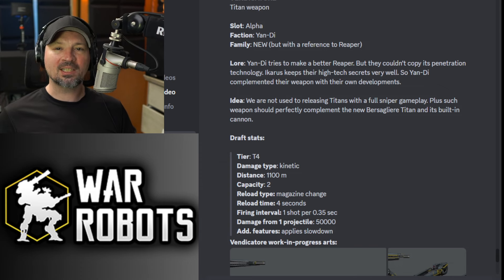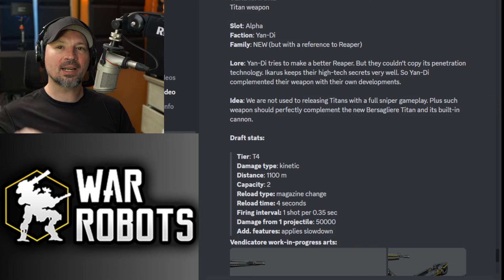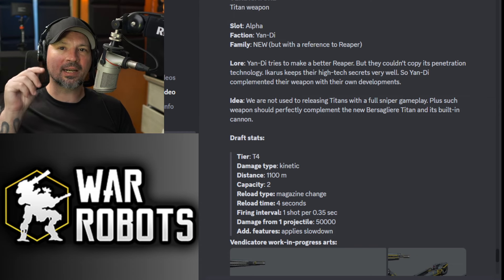They're supposed to be somewhat like a Reaper for Titans — a crazy sniper weapon with 1,100 meter range. It is a kinetic weapon that fires off two shots. It has a magazine change and a reload time of only four seconds. So it's going to go bam, bam, then reload in four seconds.